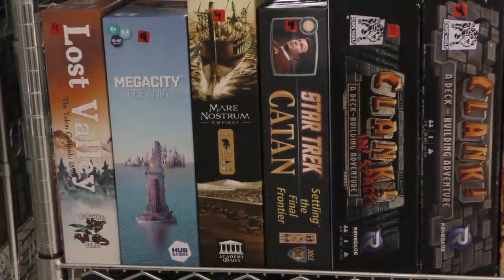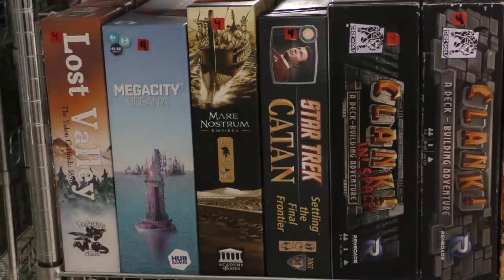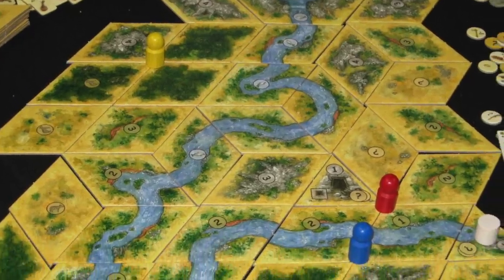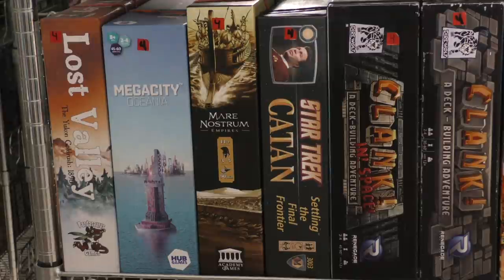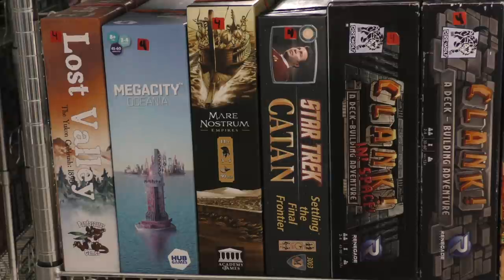First we're going to start here with Lost Valley. I'm really glad this game was reprinted by Pandasaurus because it's a sandbox game — you can do pretty much anything you want. Panning for gold, blowing up a mine for gold, hunting, fishing, buying a canoe to go down the river. Actions are very quick, very simple. It's a small game, not a huge sandbox game, but it just feels so different than everything else out there.